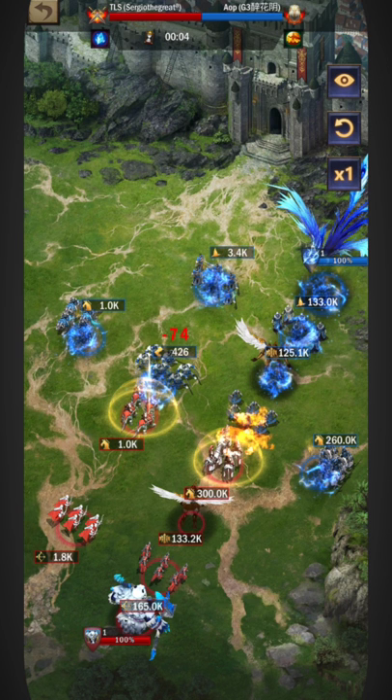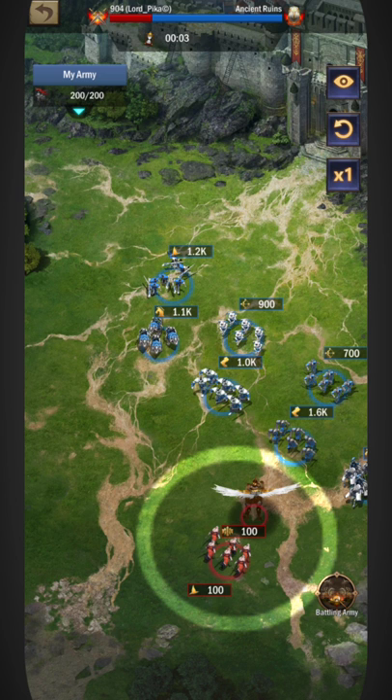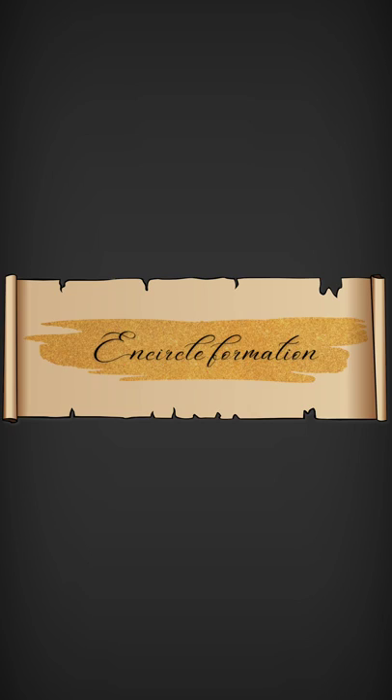With angels, the two by two formation is the finest. Dummy targets will be used on one side, and angels and the back line are covered by a heavy front line. There is also an angel-up-front formation where only angels and back line are sent, though you'll need excellent stats to accomplish this. The majority of people prefer a one by one formation, but the issue with this setup is that it helps the defender.